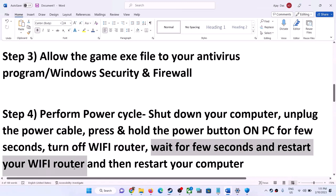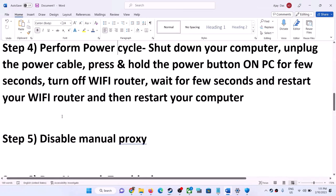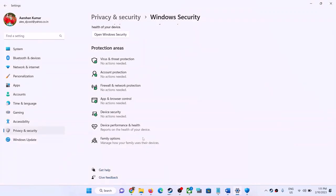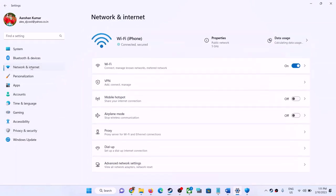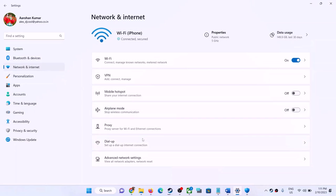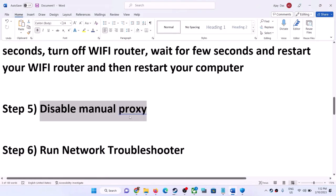Wait 10 to 15 seconds, then restart your router. Plug the power cable back into the computer and restart it, then launch the game. The next step is to disable manual proxy — open Windows Settings, go to Network and Internet, find Proxy, and if it is on, turn it off.